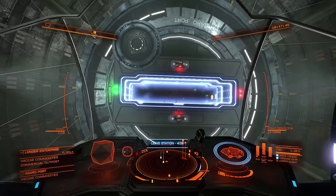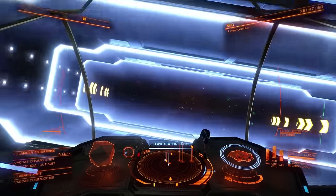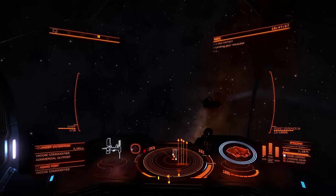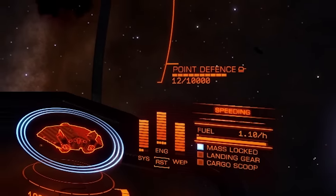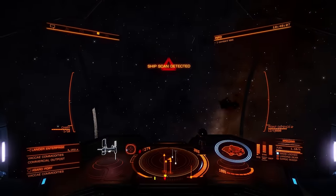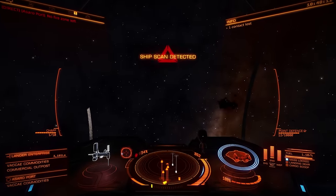First we need to be far enough away from the station to be able to use the jump drive for supercruise. If you're near anything with mass you can't use the jump drive. You don't need to travel far away — just a few kilometres. You'll know just how far because we have a mass lock indicator here. When that light goes out we're good to go.